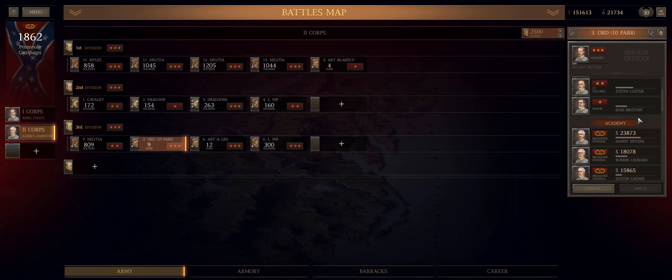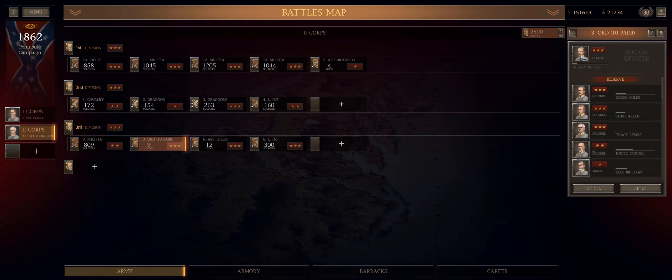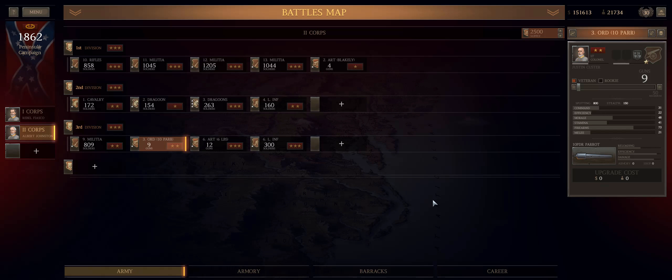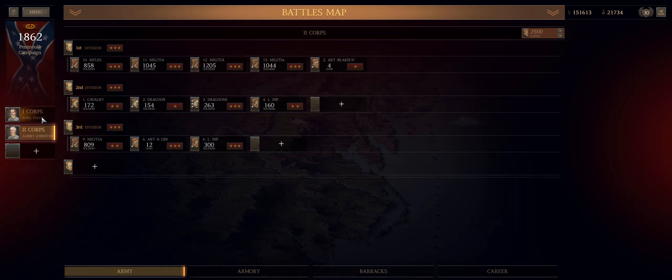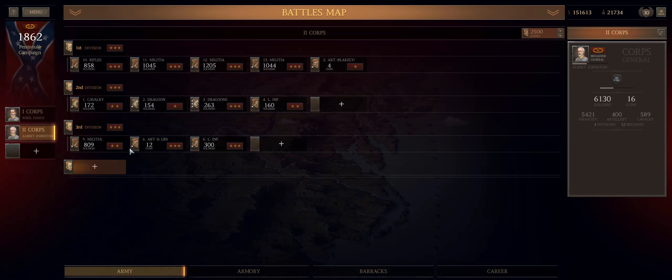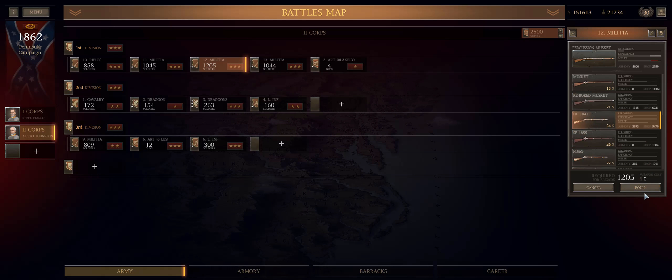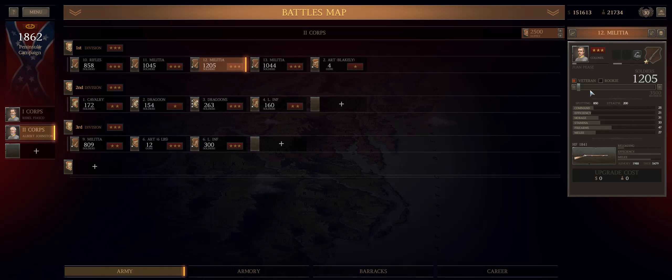I'm showing a little bit of the camp screen — I'll do a dedicated camp video later to show the state of the army and the thought process going into developing it. At the moment my predominant focus is still establishing a solid core of both veterans and high-level officers. I'm finding it relatively easy to farm colonels but having difficulty getting officers above the rank of colonel.